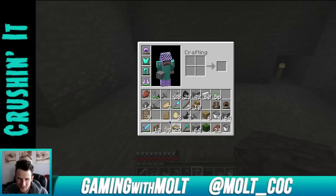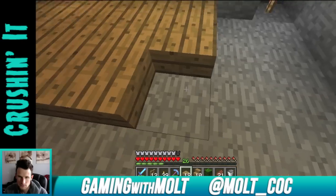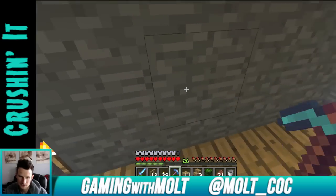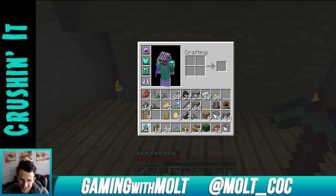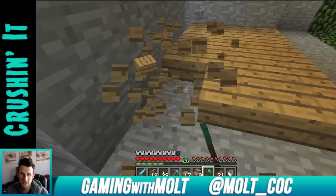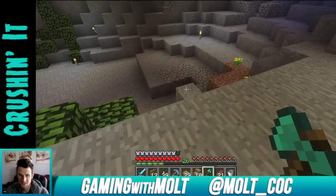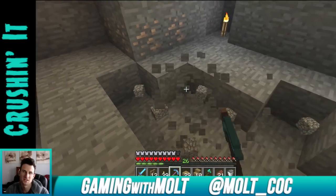I keep making stone swords to kill all those skeleton jerks at the bottom. Half slabs go down first — one, two, three. All right so we need to dig down a little bit. I always throw my weapons and I know one day I'm going to accidentally throw a really good pick into some lava and it's going to piss me off. I really need to get a Fortune pick for when I find diamonds — I'd rather get like 10 diamonds.